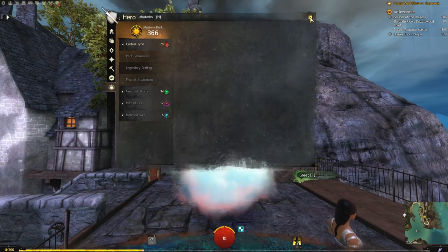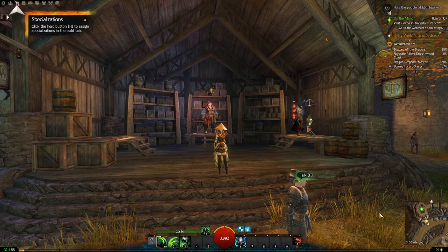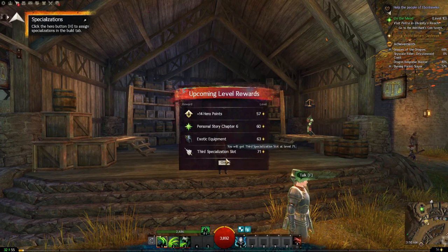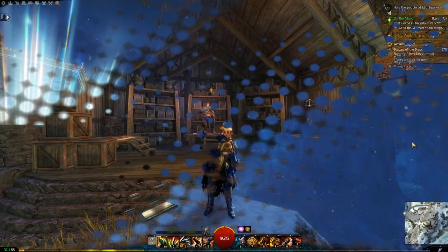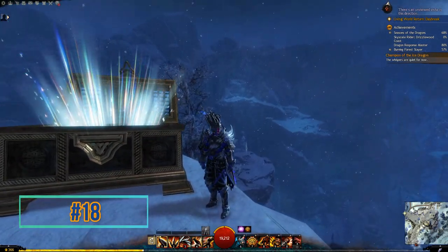If you're level 80 and you click on your EXP bar, it will bring up your masteries tab. If you click on it when you're below level 80, you'll see what upcoming rewards you'll get when you do level up.